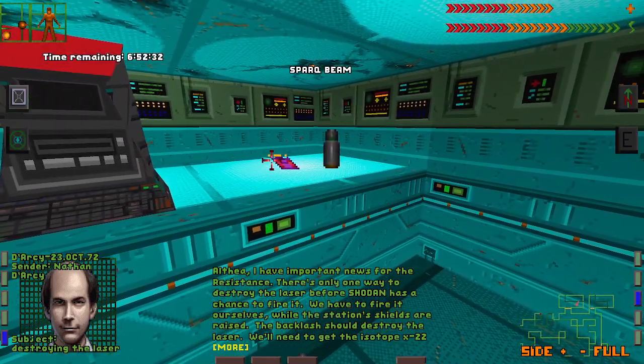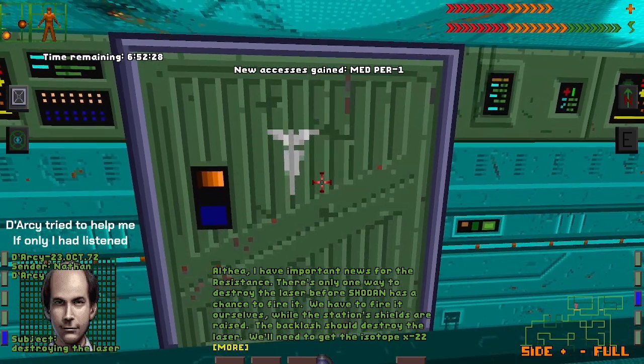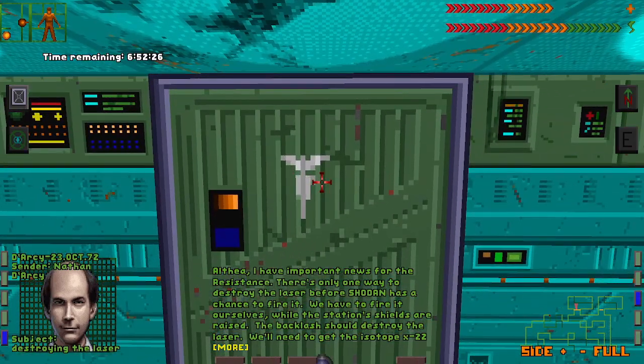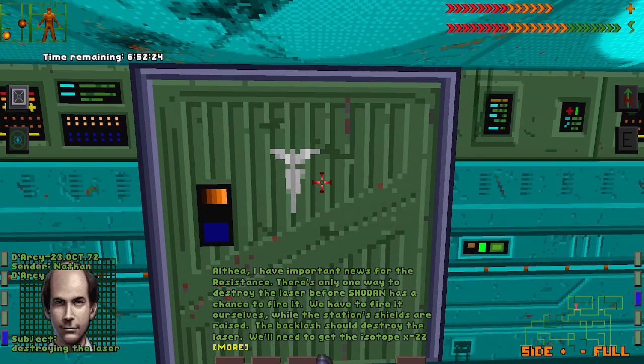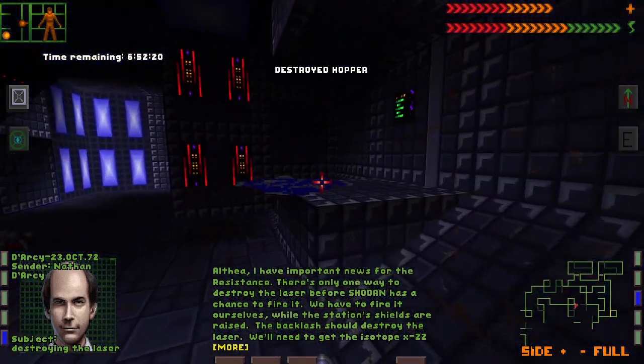All right, Althea. We can destroy the laser by firing it into the station's own shields. Isotope X-22 is stored in the science level and we need to bring it down to the reactor level to power the shields. Then you turn them on, use the safety override code to enable the laser and fire.